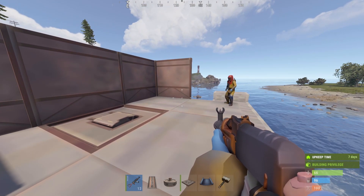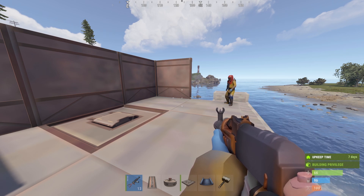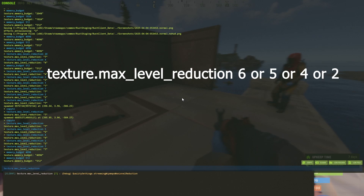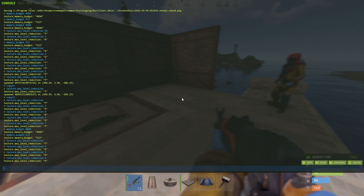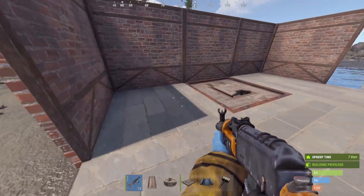There is technically a solution you can try with console commands, but ultimately going forward you might want to consider upgrading your system. The first command is called texture.max_level_reduction. This is recommended by Cypex as one of the solutions. By default it's seven. You can try reducing it to six, maybe even five, maybe even four, and even two works. As you can see it already looks better.